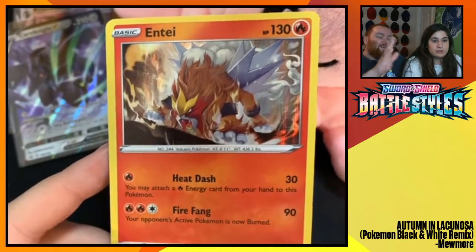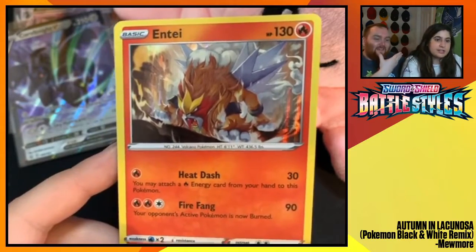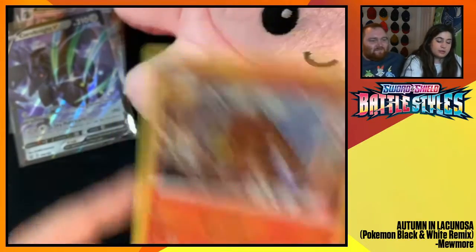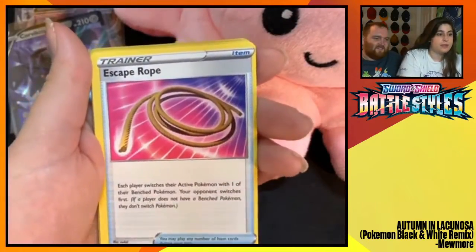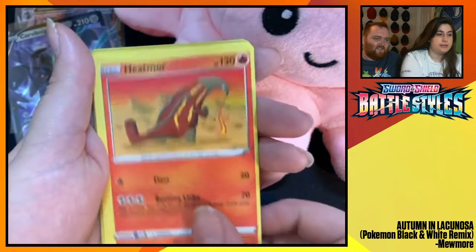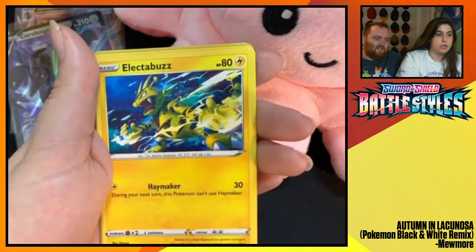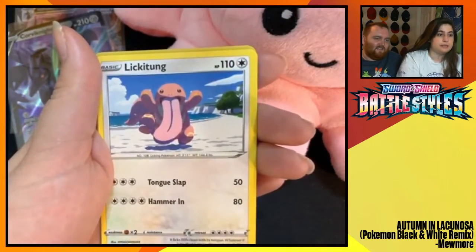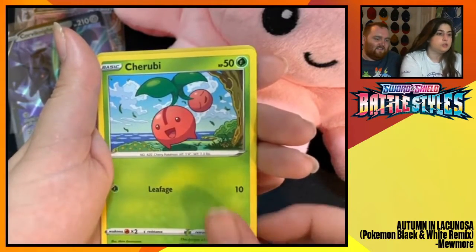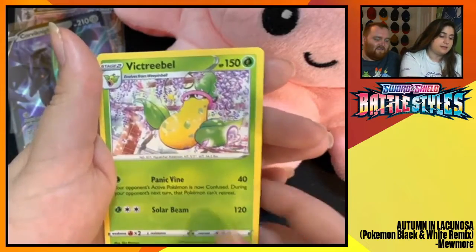The only thing that would make that Entei look better is if it was a shiny Entei — with the gray face. That would be fantastic. He's so cool though. Energy. Escavalier. Ferro. Heatmor. Timber. Whimsicott. Electabuzz. Lickitung. Cherubi. Ferro Reverse Foil. And a Victory Bell.